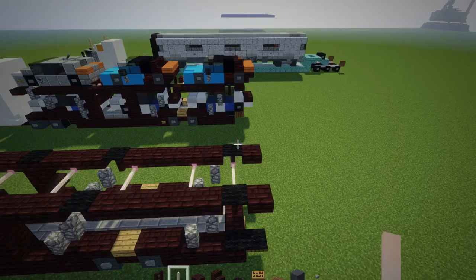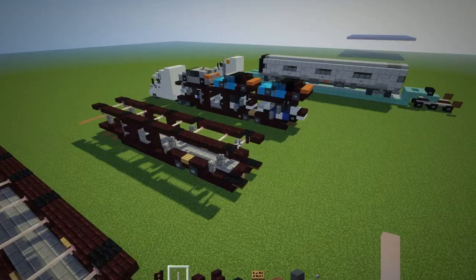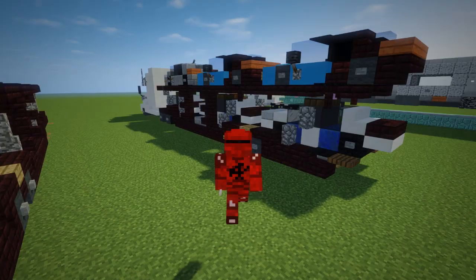That's pretty much it on how to build the Cottrell Car Hauler trailer. You can add cars to this — I have car tutorials like the Honda Civic. The bottom layer is two blocks wide, the top is three blocks wide and you just put it off to one side. I hope you guys enjoyed this video — remember to hit that like button down below and subscribe if you haven't already, because I will be uploading more videos like this in the future. See you guys next time!